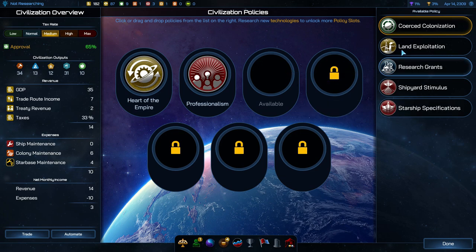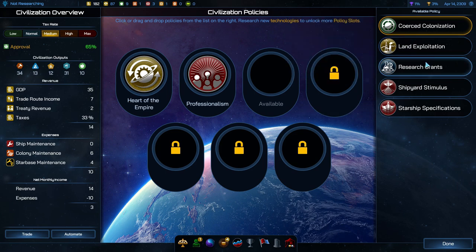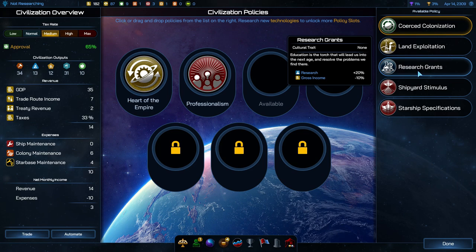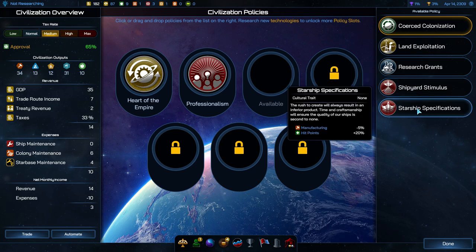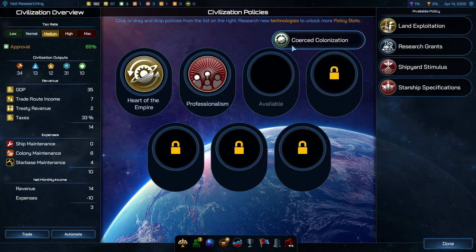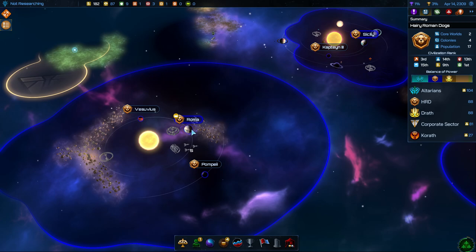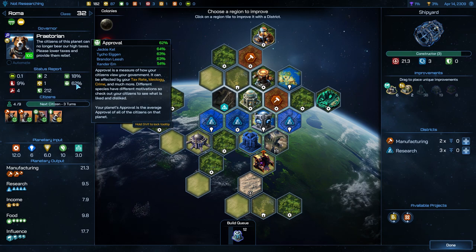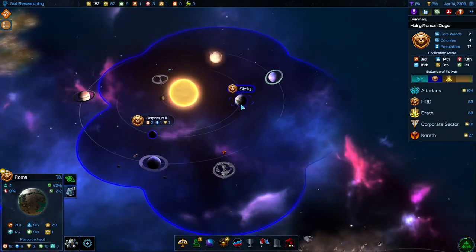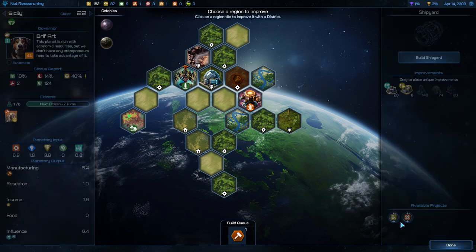This also unlocked a policy slot for us. I almost want to get the growth — it is going to affect the approval. I think in this case it might be worth it because we're limited on our planet numbers. I think that's the way we're going to want to go — let's focus on growth, even if it does cost us a bit on the approval. I think people will still like us a lot. If we look at Roma's approval rating it's 62% currently. It's not bad over here in Sicily where there's not as many civs — just the one, which only gives you 40% since that one civ is not very happy.